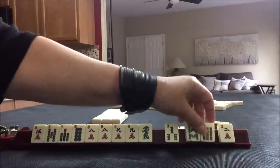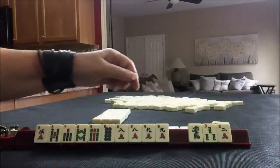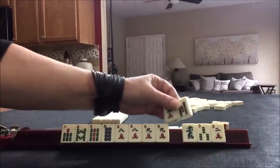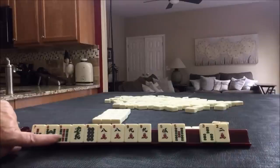We got an eight and a nine — that worked out nicely. We do have three tiles to pass, but I think five is a little too far of a range. I think I would give it up. We might even be able to play a pair hand.